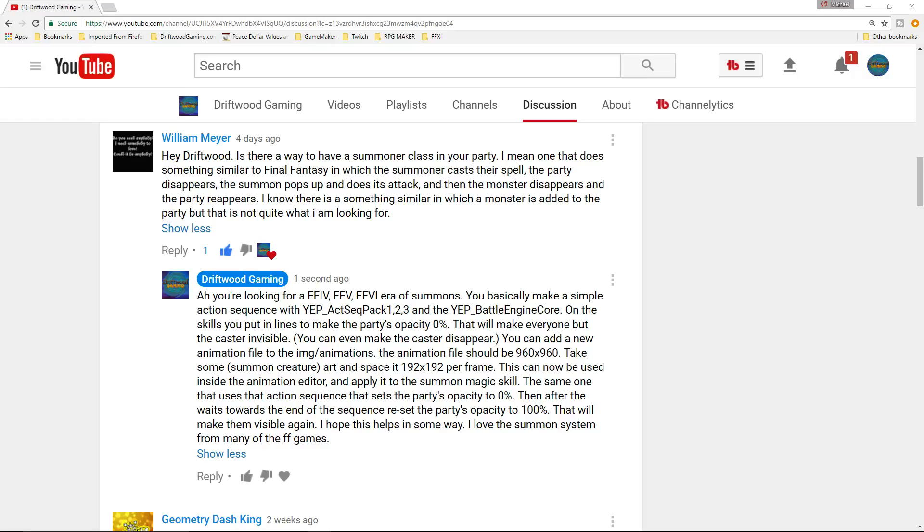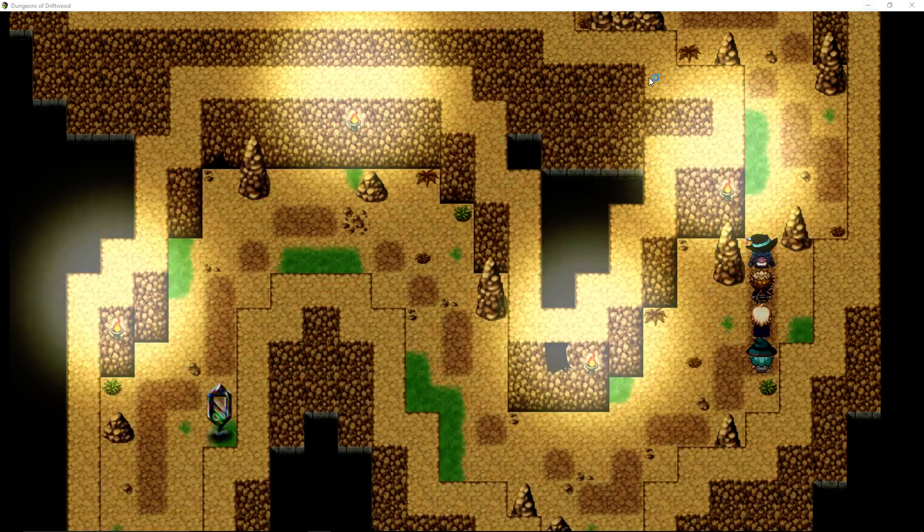He's looking for something similar to Final Fantasy, where the summoner casts the spell, the party disappears, the summon pops up, does its attack, and then the monster disappears and the party reappears. I know it's not hard — it's just a lot of steps, so I thought it would be a good tutorial idea for people interested in doing something like that.